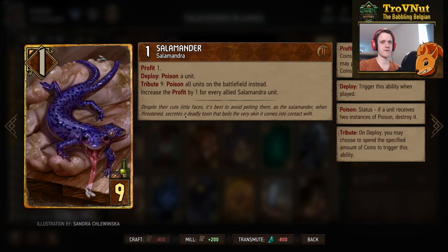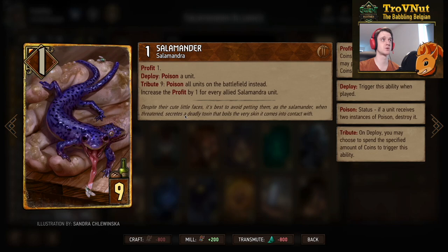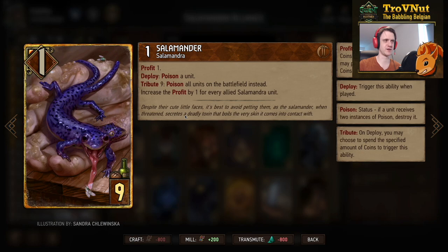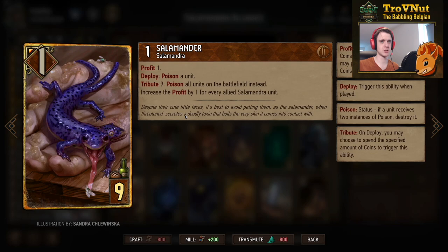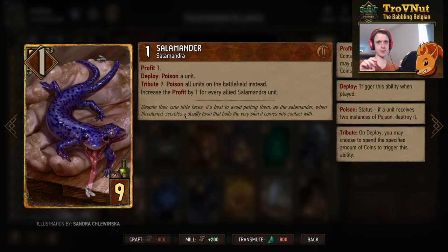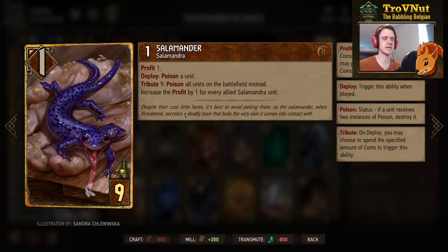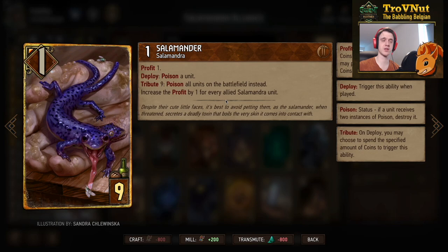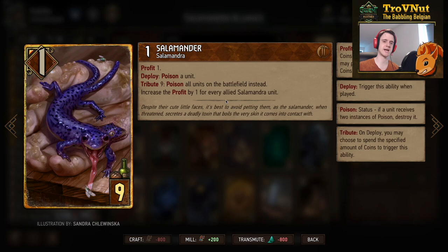This next card is nine provisions for only one power. On deploy it poisons a unit, but if you can spend the nine-coin tribute — eight with Off the Books — you poison every single unit on the battlefield. This lets you either poison everything at once, or prepare by poisoning units separately and then triggering this card to kill all already-poisoned units in one go.